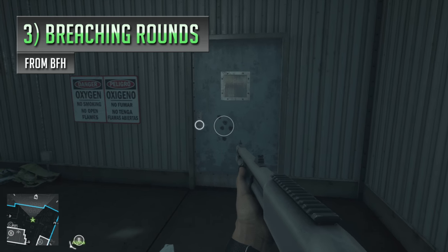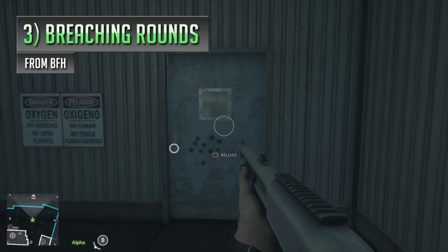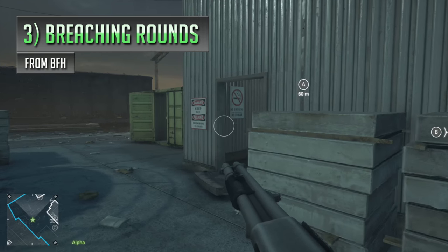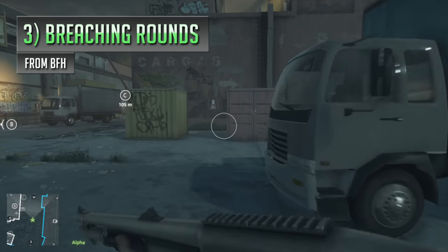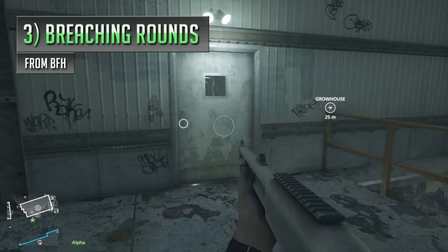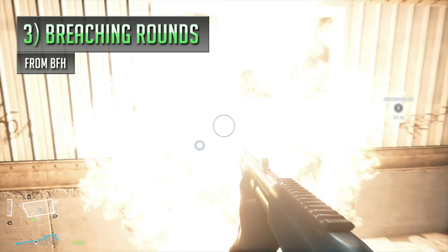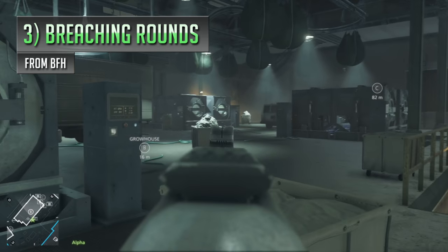After firing off a breaching round, you're automatically going to switch back to your normal shells, so at least you don't have to manually switch ammo types on the fly. They don't do a bad job of destroying things and blowing holes through thin cover, but in most cases breaching rounds are generally going to be a bit pointless, especially considering you have to sacrifice something else like a laser sight, which is going to improve hipfire accuracy — often a really useful attachment with shotguns, where you're often going to be relying on hipfire more often in close quarters.